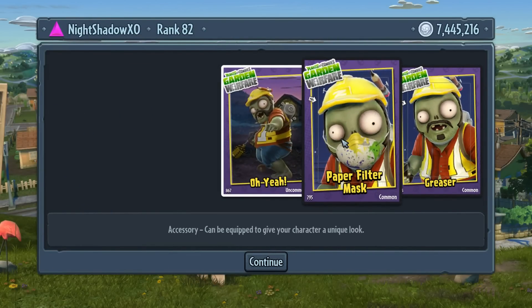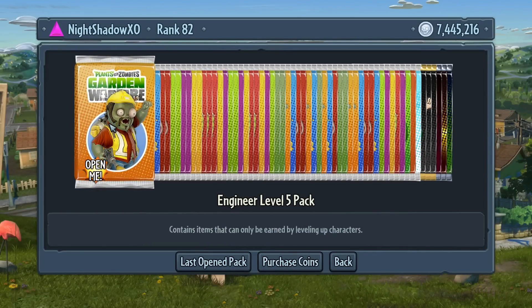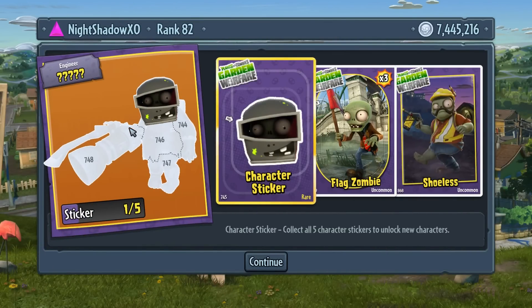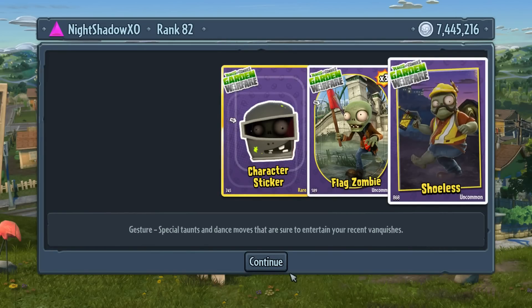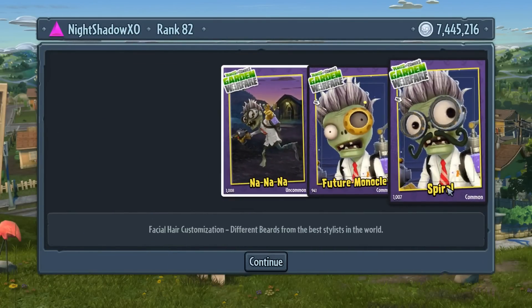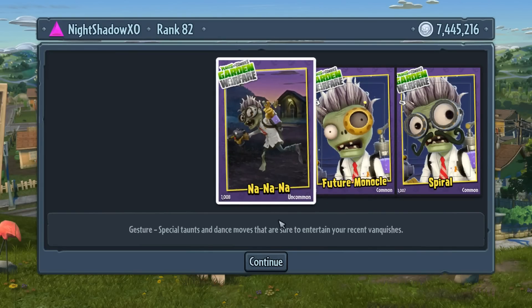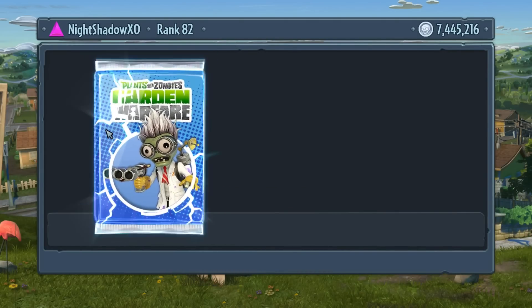Let's go - level four pack. Got a mustache, paper filter mask - oh yeah, another engine, the Wielder Flag Zombie three, and Shoeless. Now we got a zombie level four pack. Got a mustache, got an eyepiece feature - it's like a taunt, teasing someone.